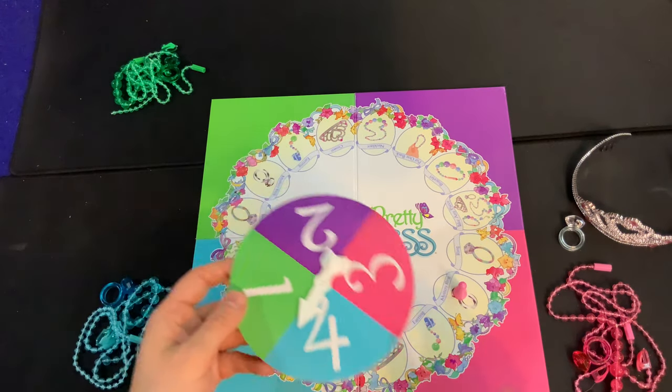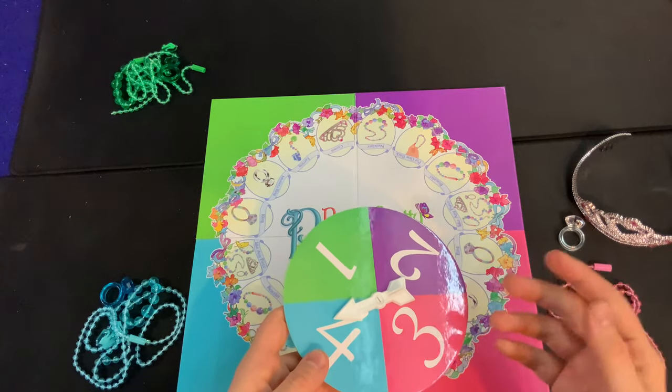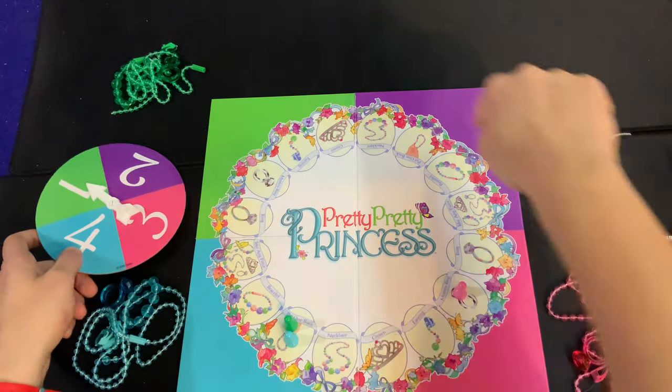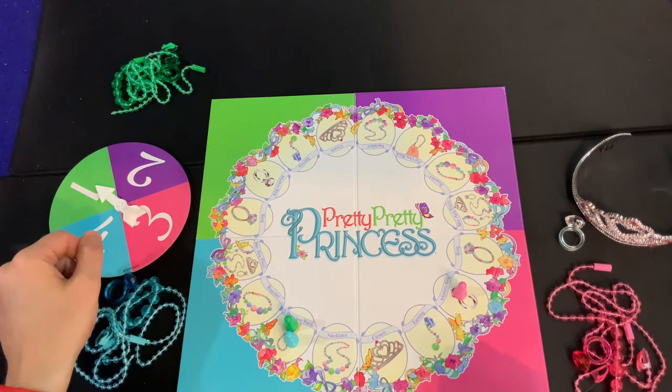Spin the spinner to see who gets the highest number. If there's a tie, break it by spinning again until someone gets the highest number — they will be the first player. Then spin and move that many spaces clockwise around the board. You will always move clockwise.